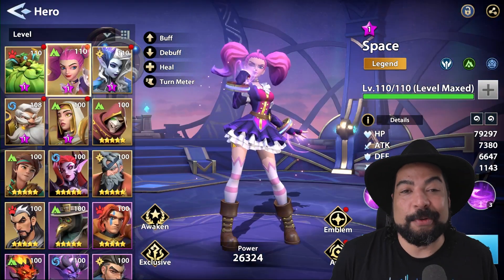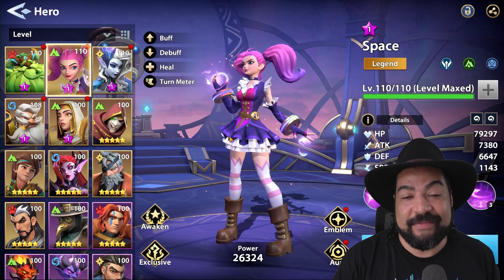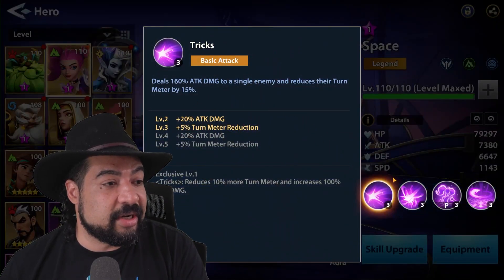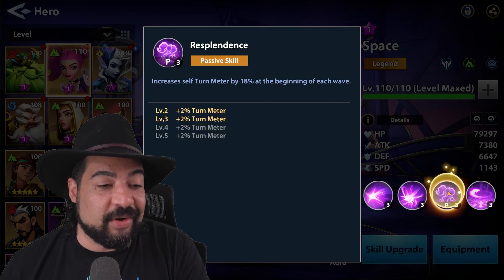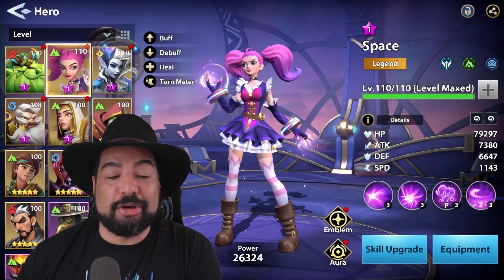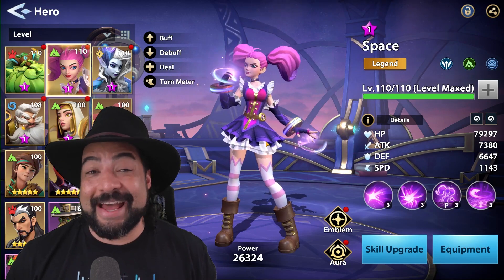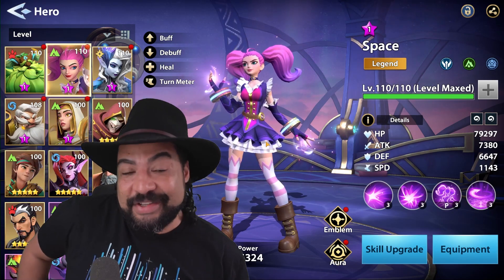Let's take a look at one of the coolest champions I have on my account: Space, who is that daily login reward champion you get for logging in the first seven days. She does single target damage and reduces turn meter. She also has a chance to reduce speed while increasing speed of your allies. She has a turn meter boost at the beginning of each wave, and has an HP restore as well. She's a lot of a turn meter control champion, speeding your team up. Speed is the most important stat — the more attacks you make, the less the enemy takes, and you deal more damage.